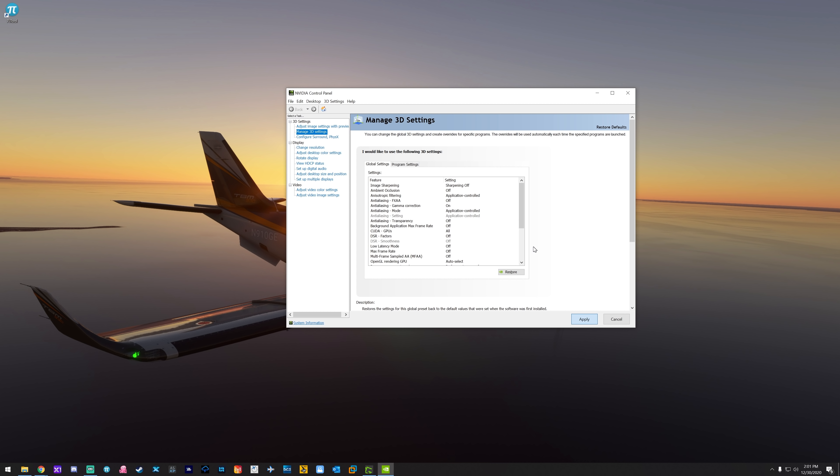Set Texture Filtering Quality to 'High Performance' — at least until you've confirmed your frame rate is good and things are looking okay. It's not going to worry so much about image quality and instead focus on pumping frames out. For 'Virtual Reality pre-rendered frames,' you can try setting it to 2 or 3 — I've heard some Oculus users go up to 4. Change this one last, after trying everything else. It may help reduce some stuttering but it's not a critical game-breaking setting, just fine-tuning.